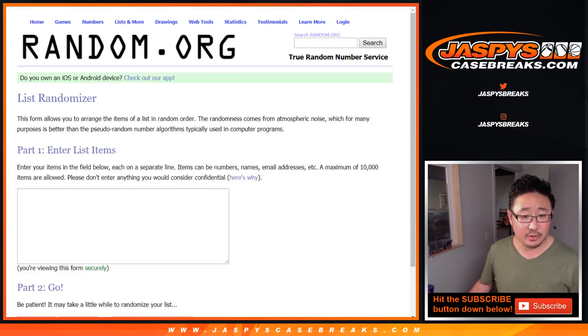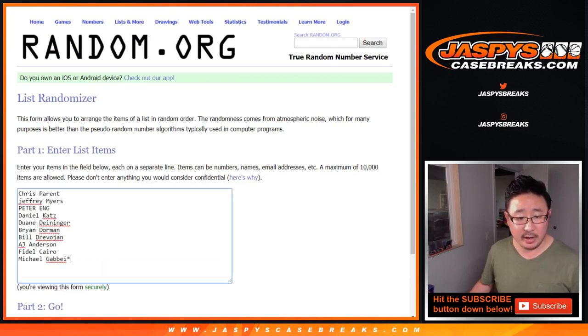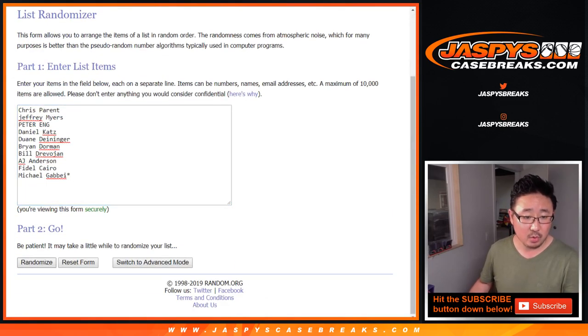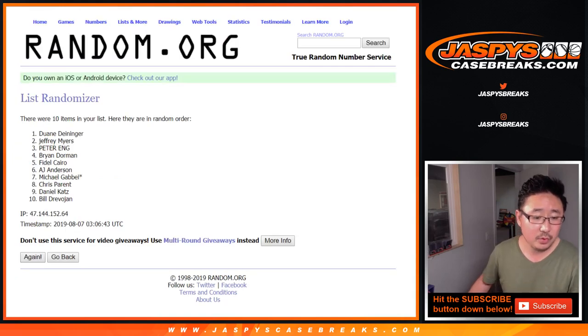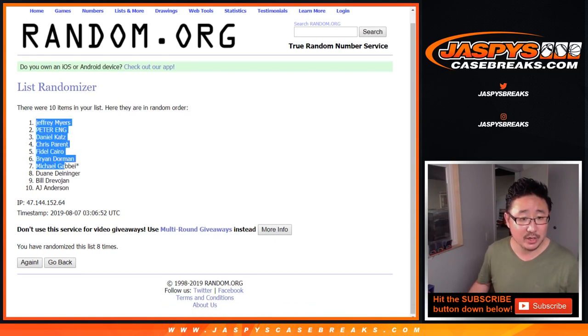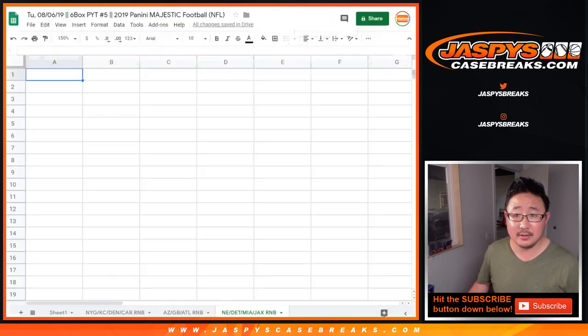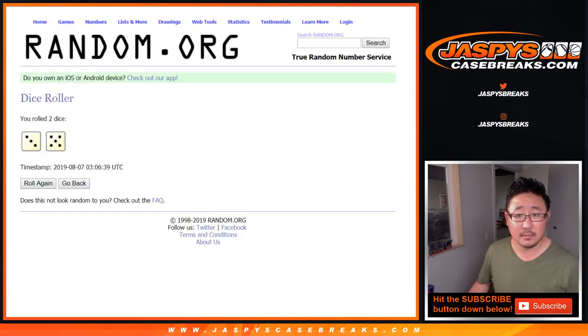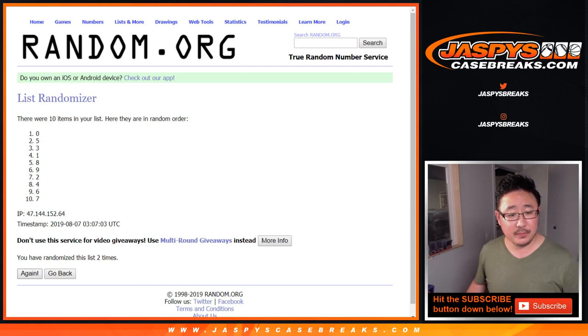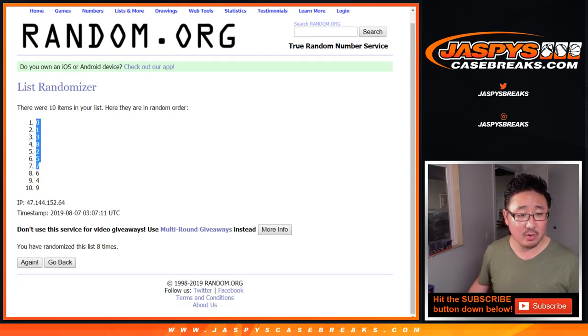Thank you to these lovely people for filling that one up. The dice roll for the separate one is 3 and a 5, eight times. After 8, we've got Jeff Myers down to AJ. Once again, 3 and a 5, eight times for the numbers. After the 8th and final time, we've got 0 down to 9.